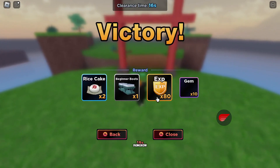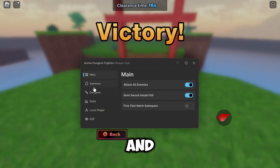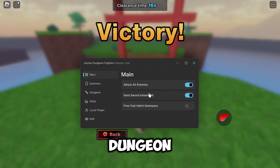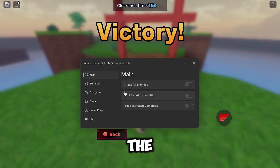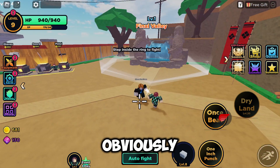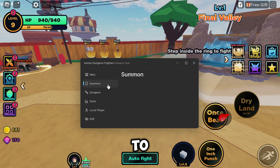If you look at the top bar, you can see it's going through the dungeon very easily. If you want, you can just keep auto dungeon enabled and it will keep doing the dungeon and keep attacking the enemies. I'm just going to quit for now so we can test out the summon.